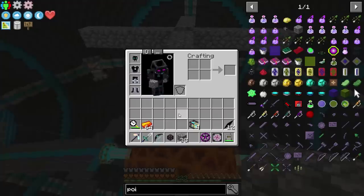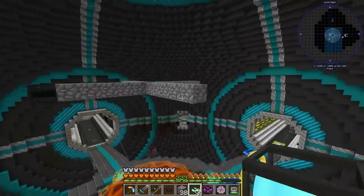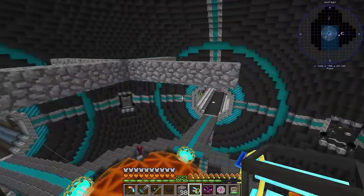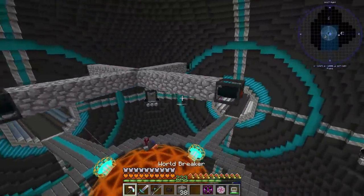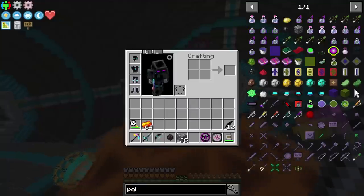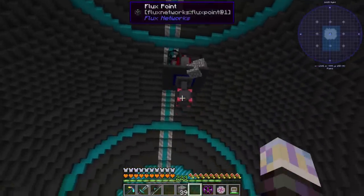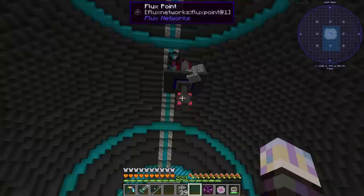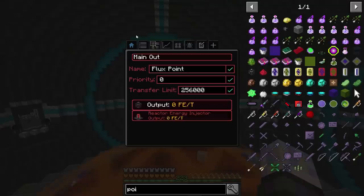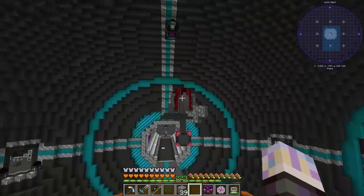We'll troubleshoot it — I mean, we're just trying to blow up our base here. I think these place the way you put them down. Yeah, they do. So that's good. Put one there, put one there, and put one there. I think that's literally all we need here. Let's get that all gone. And then we'll need that flux point, because I believe we need to pump power to this thing at the first event. And you can see there — status offline.